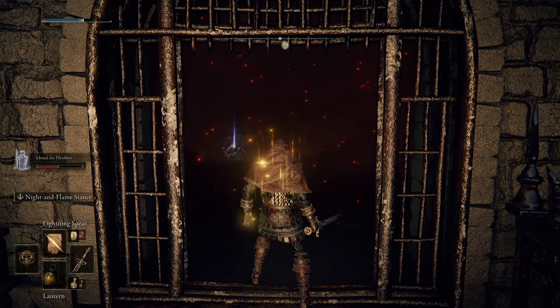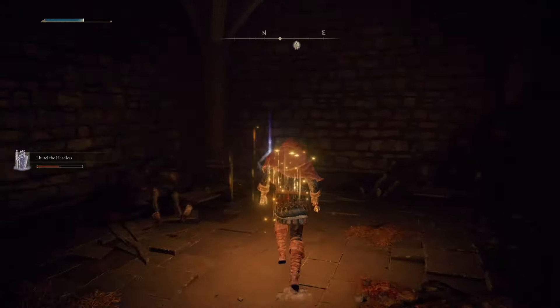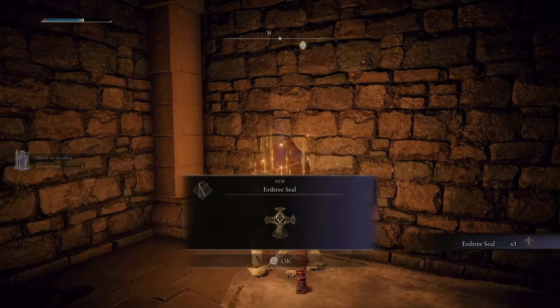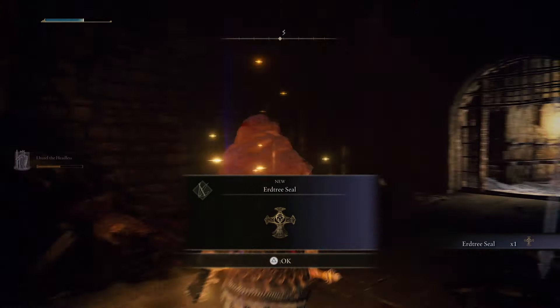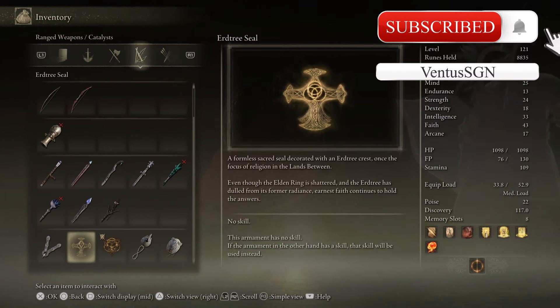Howdy guys, welcome to the video for Elden Ring. My name is VindasSGN. In this video I'm going to show you how to get the Erd Tree Seal, an item in Elden Ring that allows you to cast incantations with a focus on Holy. Before I get into that, please subscribe to this channel for Elden Ring and like the video.